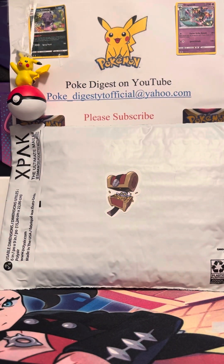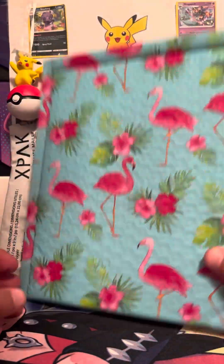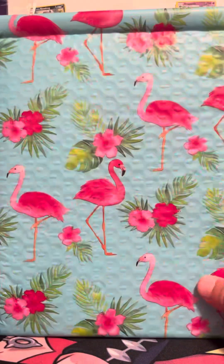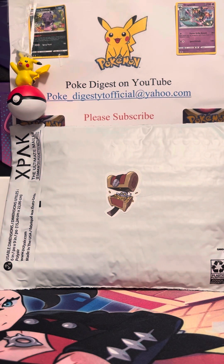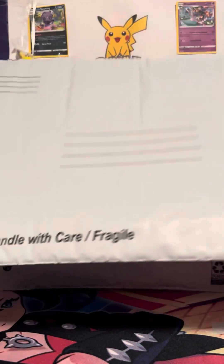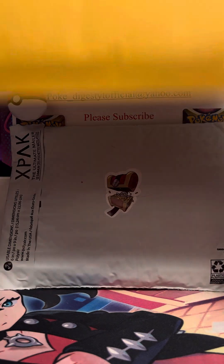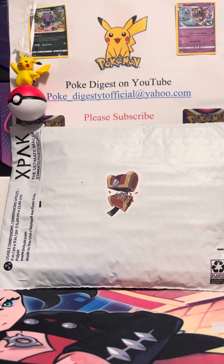The last giveaway winner, Mjo, picked the flamingo one — you can win that too if you fill out the form and pick whichever one you want. There's also a jumbo version of it. I'll choose the jumbo or regular depending on how much stuff is in your package. There were no jumbo flamingo ones though.